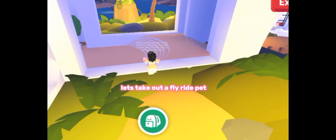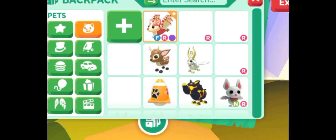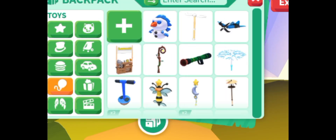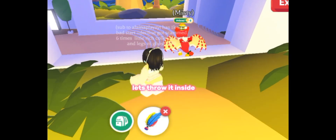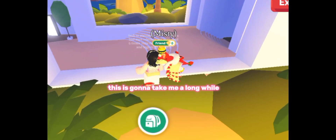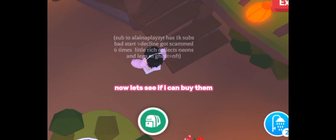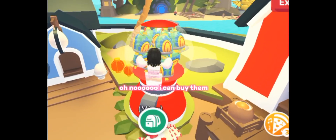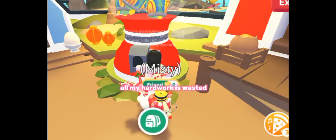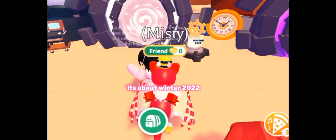Let's take out a fly-ride pet. I hate when I get laggy. Here it is — now we need a toy. Let's throw it inside. This is gonna take me a long while. I am inside finally! Now let's see if I can buy them. Moment of truth — new woo! I can buy them. All my hard work is wasted!